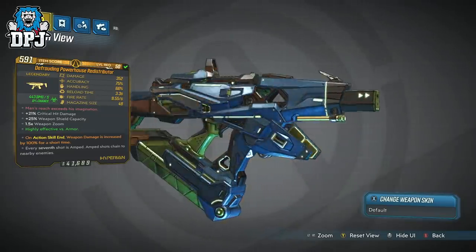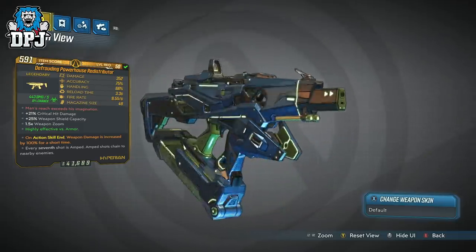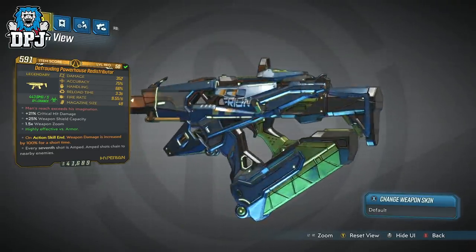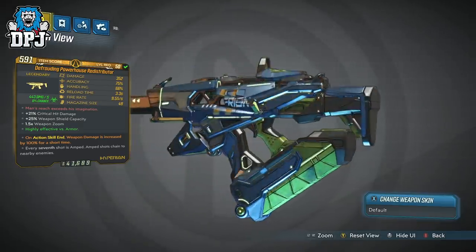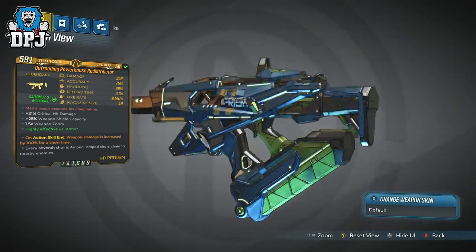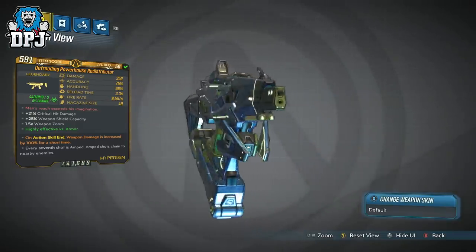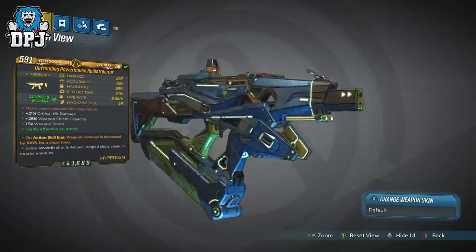Now this SMG, if you haven't seen my review, isn't actually a new weapon to the game. It was first a side mission reward and part of the base game — but it was only a rare back then. Within my review of this legendary variant, I mentioned that I hadn't actually used that rare version, so I didn't know why it was brought back as a legendary. But after fully testing it out, I fully understood why they brought it back — the weapon is absolutely incredible. There are many variants available, but the one on screen now is my favourite so far, offering corrosive damage which is highly effective versus armour.